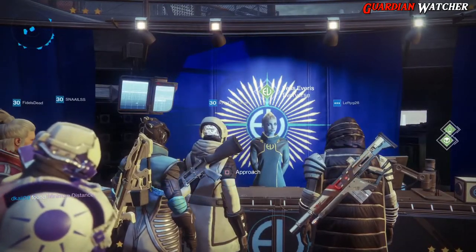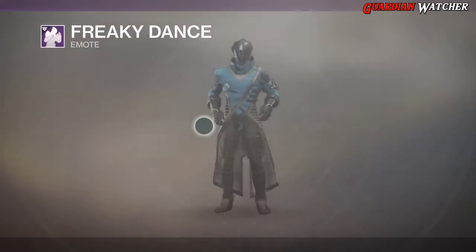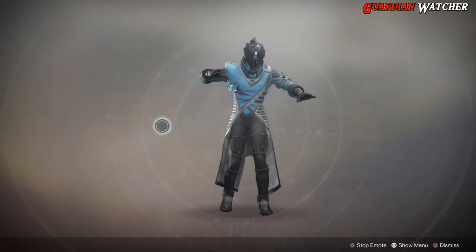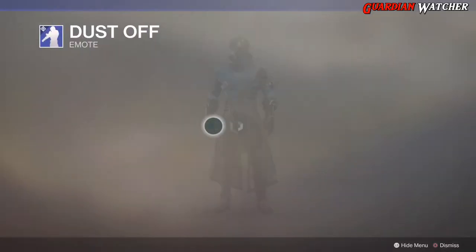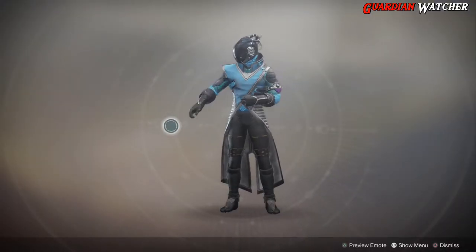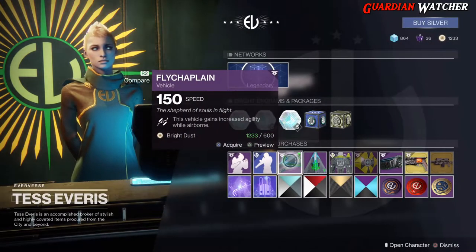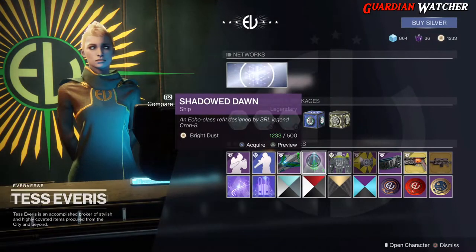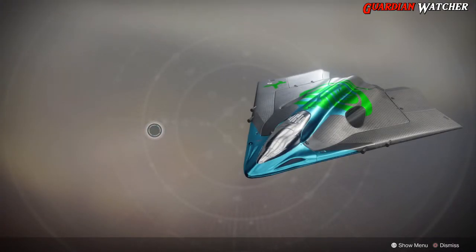Let's find out what Tess Everett has at the Eververse this week. We are going to start with the emotes - we have Freaky Dance. Then we have Dust Off. For the sparrow we have the Fly Chaplain. For the ship we have Shadow Dawn - another wonderful reskin.